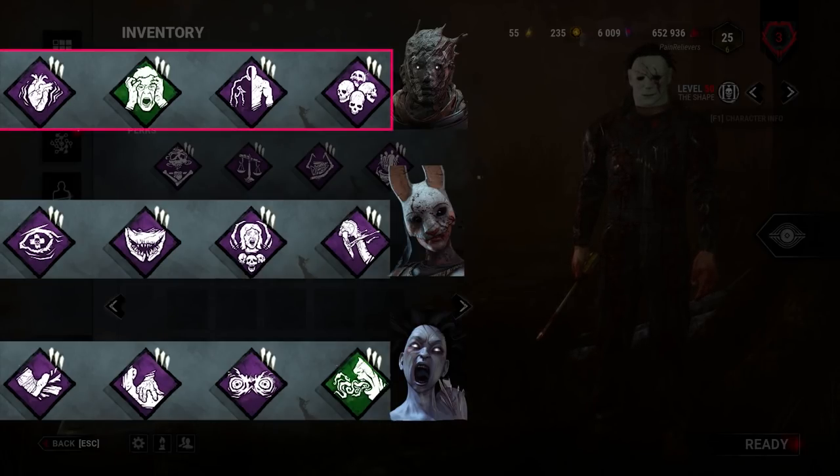Let's start with the Wraith. If you guessed that Distressing, Unnerving Presence, and Insidious didn't go together, you're right. These perks don't suit the Wraith because they rely on the killer's terror radius, and the Wraith's power reduces his terror radius to zero. So you'd be better off swapping these perks for different ones.